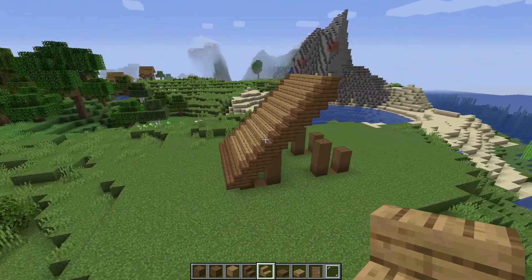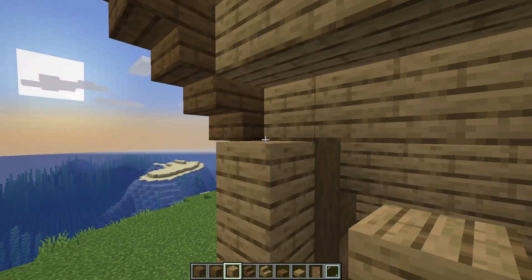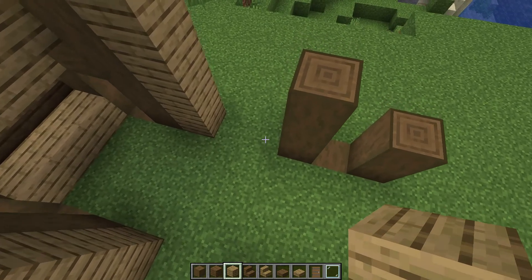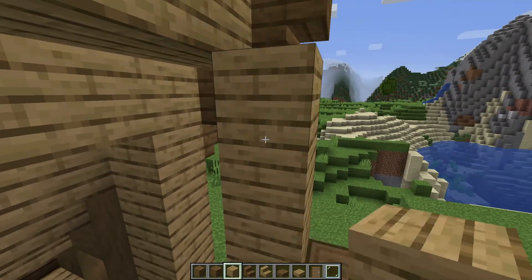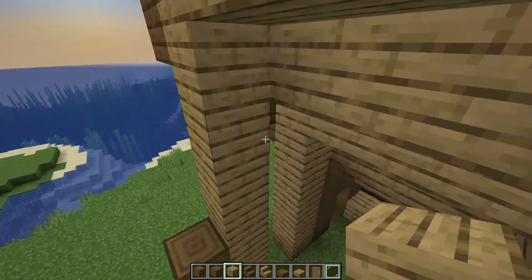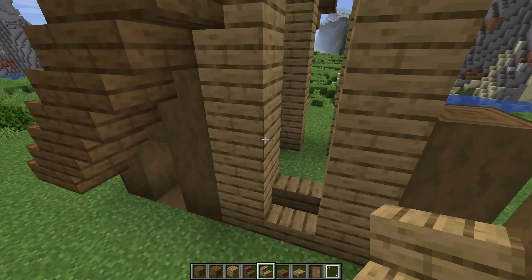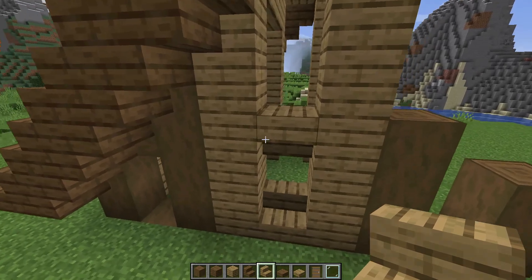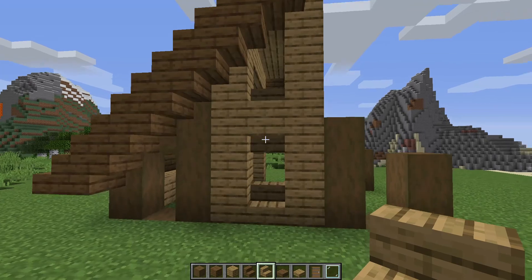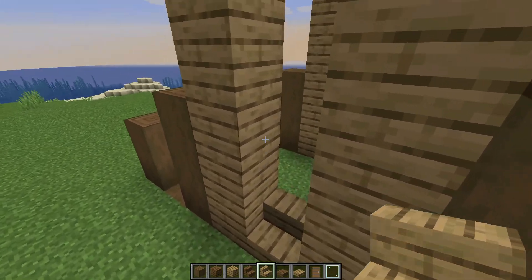Half of the house is almost ready. Now we take oak planks and build two columns up. They should end right under the roof — it's 5 and 7 blocks up correspondingly. Take oak stairs and place them between the two oak columns: one block straight, one block upside down, after one empty block and one right above. That's the place for windows. Now repeat it from the other side.